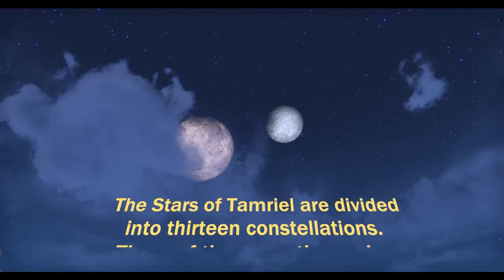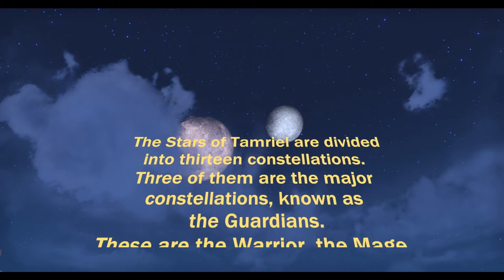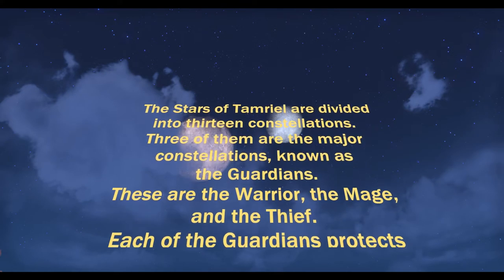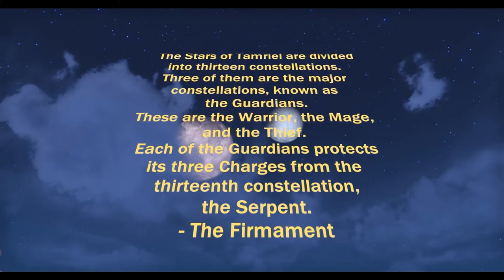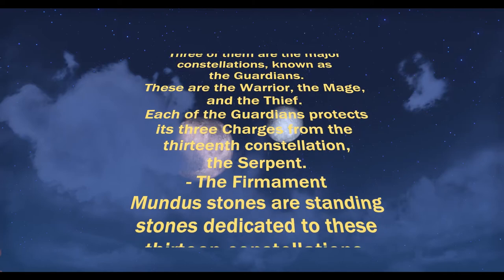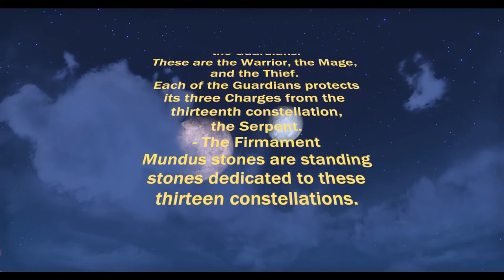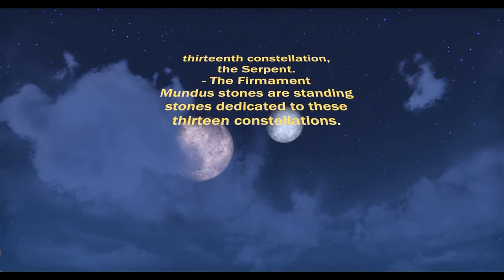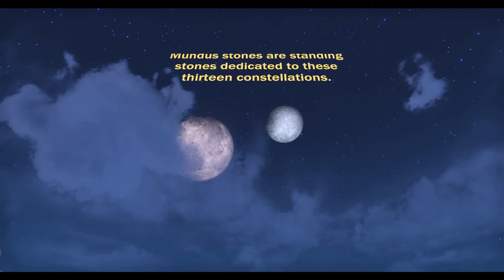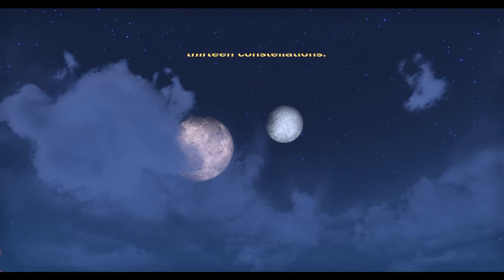The stars of Tamriel are divided into 13 constellations. Three of them are the major constellations known as the Guardians. These are the Warrior, the Mage, and the Thief. Each of the Guardians protects its three charges from the 13th constellation, the Serpent. Mundus stones are standing stones dedicated to these 13 constellations.